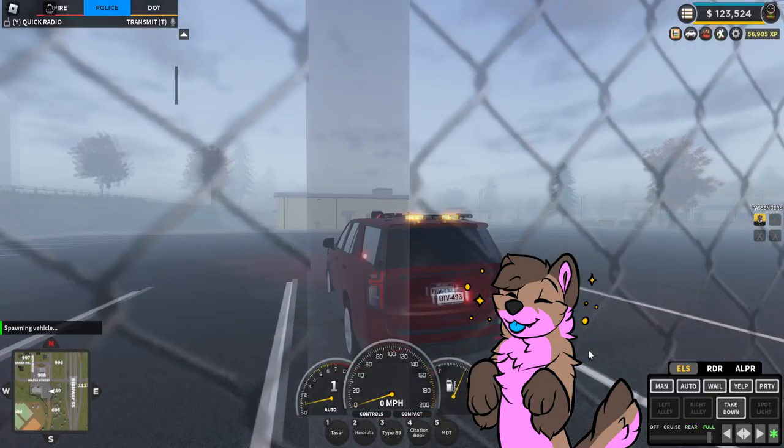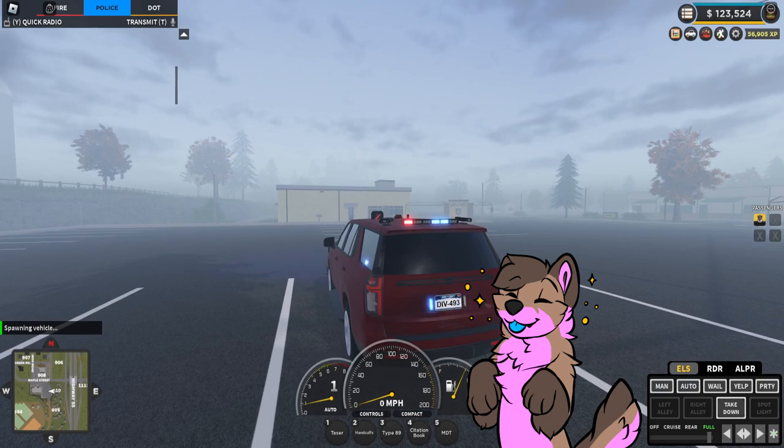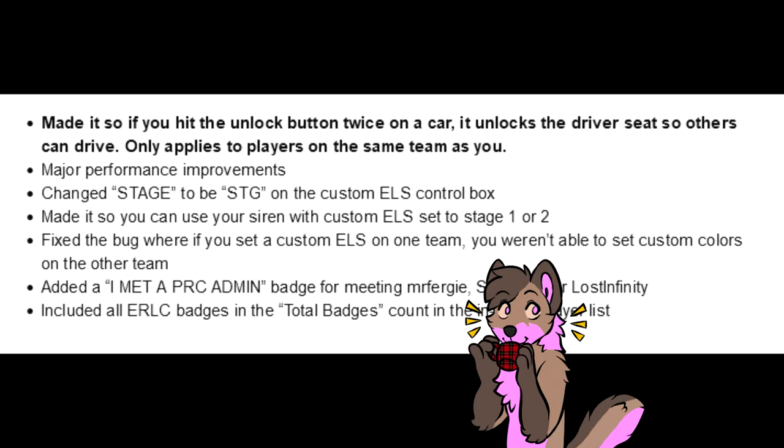New rear light bar for the LEO teams on the Chevron Camion, Falcon Advance, and Falcon Traveler. You must have the customization game pass. The various bug fixes and improvements can be seen on screen now.